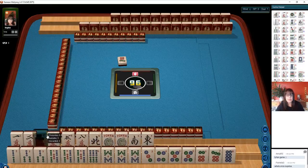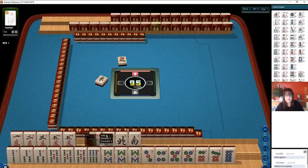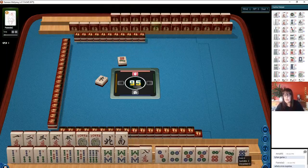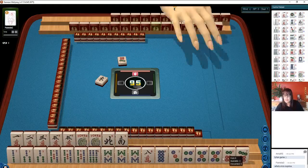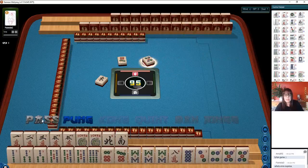Here's a 3. We have 3, 5, 6, 8. We have all the 5s — 3, 4, 5. Let's see which 5 comes in. We do have all the 8s too. Here's a 6, 7, 6, 7, 8 potential.